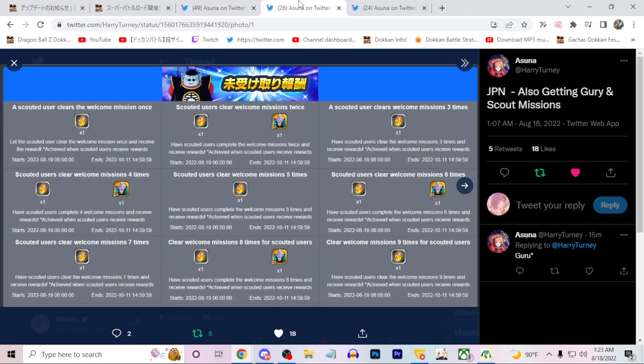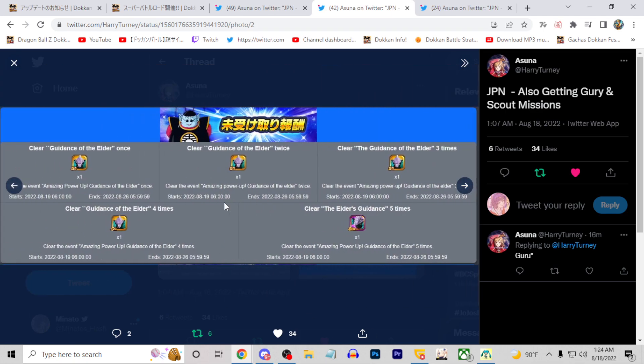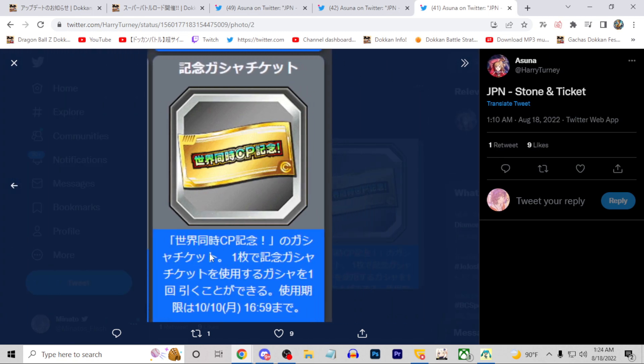We have the Scouted Missions for the JP version as well — you want to get scouters and you get free stones from new players playing the game. Along with that, the Guru event link level rate was also increased — it's now basically a 19.5 link level rate, up from around 4.5. That's a huge increase in the amount of link levels you'll be able to get, which is very nice to see.